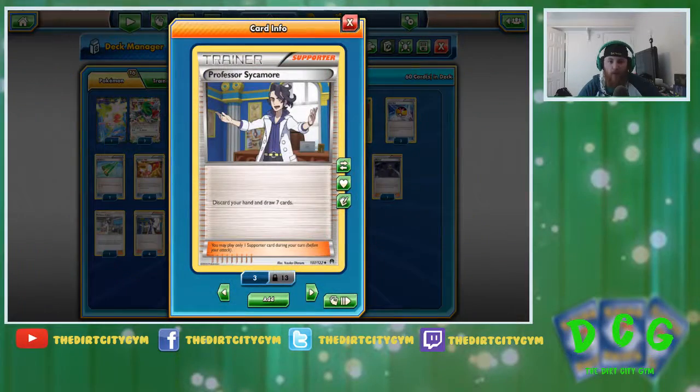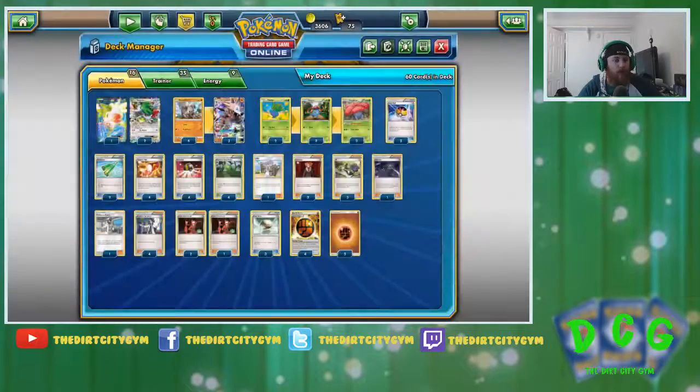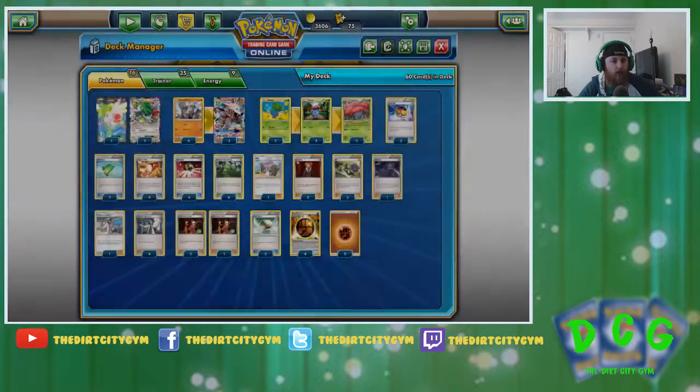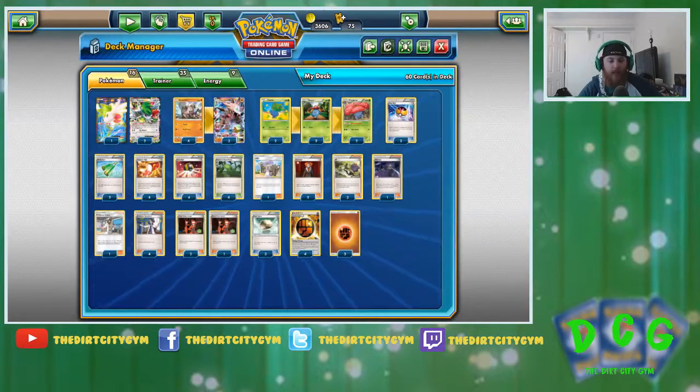Next up we've got four Sycamore — just the best draw support in the game. And finally we've got three Team Flare Grunt, just kind of working with the Lycanroc. Usually by turn two we're able to get the Lycanroc going, and by then they already have at least one energy attached. So we go Team Flare Grunt, then Crunch, and kind of remove their energy off the field — keep them from being able to play the game.